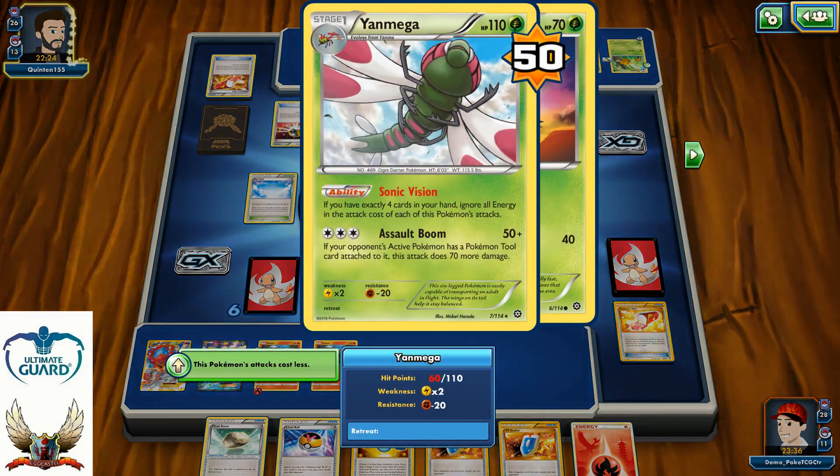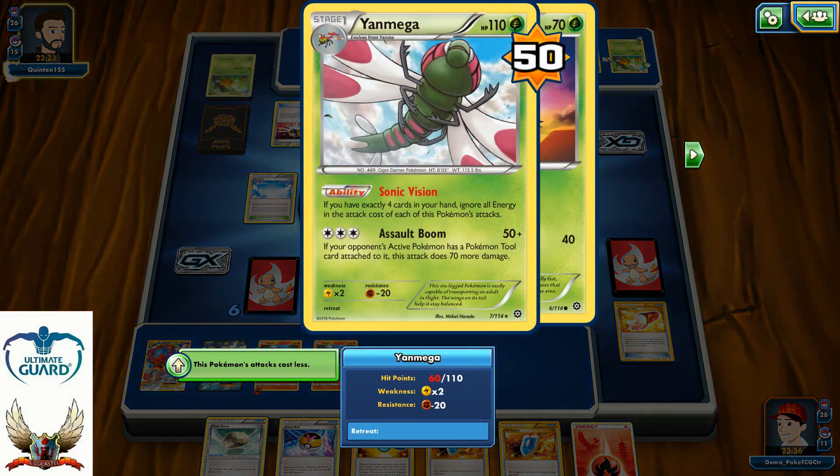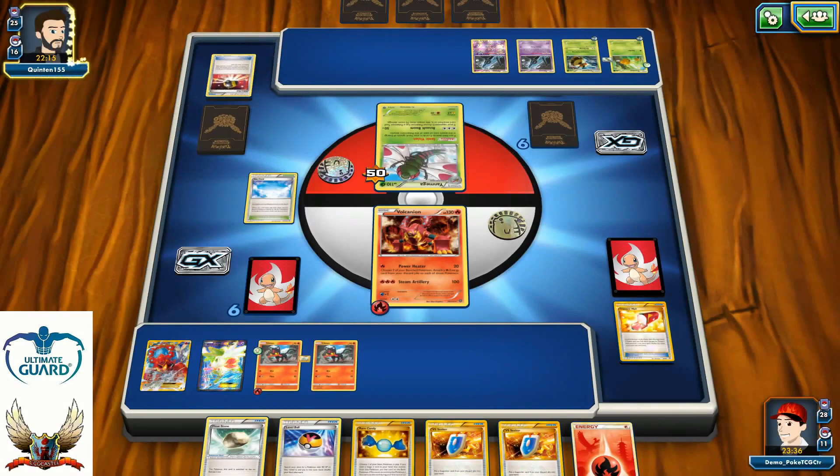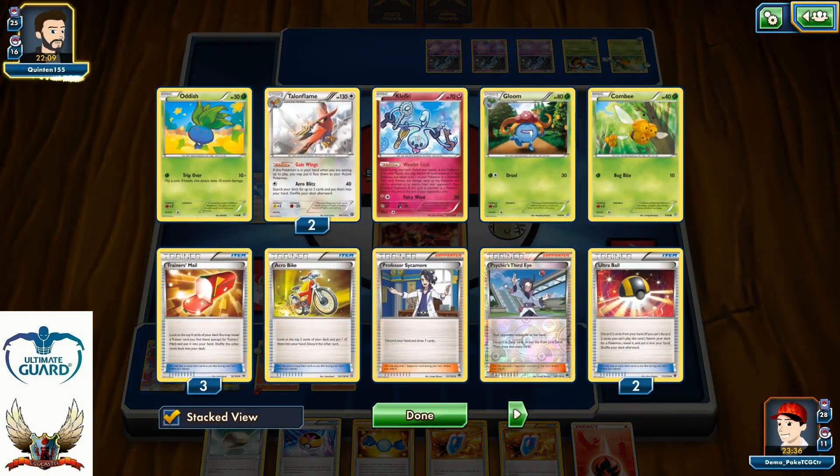Of course, if you want to attack with your Mega and you have exactly 4 cards in your hand, you can ignore all effects of energy costs. But unfortunately, right now my opponent has 3 cards in his hand. He has 3 Unown on his bench, which is powerful — powerful enough to discard 3 more cards.